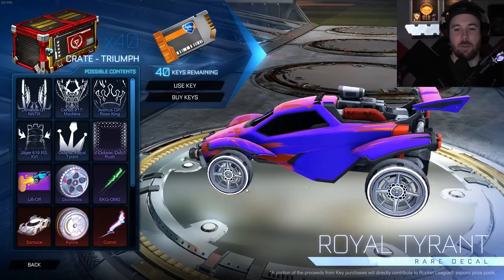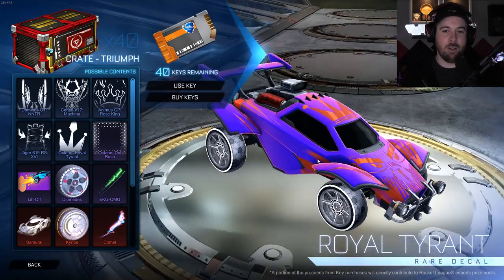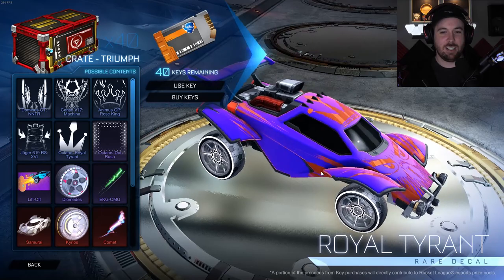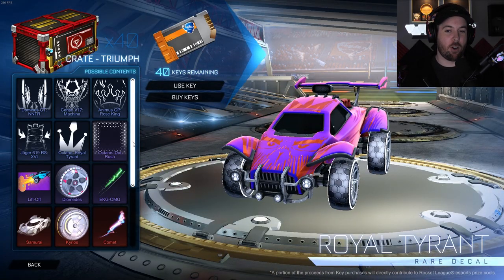The Royal Tyrant could be cool with the right colors and the right paint — like an anodized gold on the crown, almost like a foil, that could look really good. Oh my god, they did dot matrix for Octane! I've been asking for this for so long.